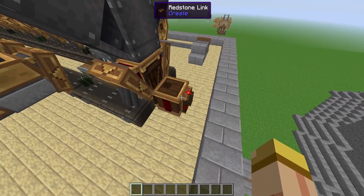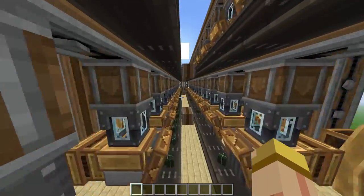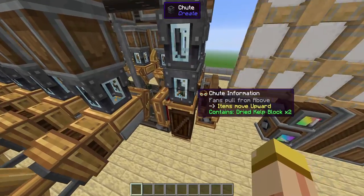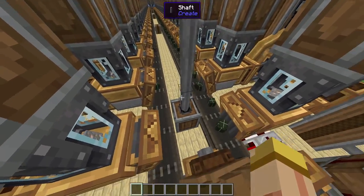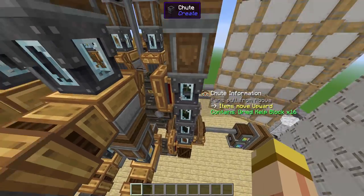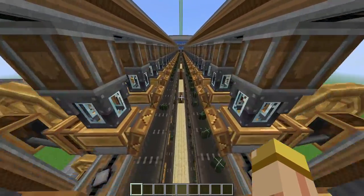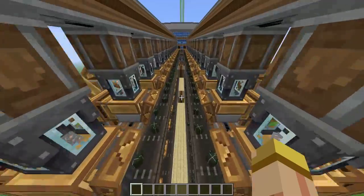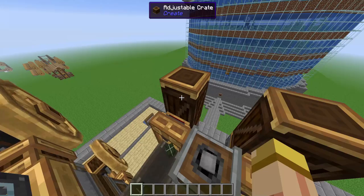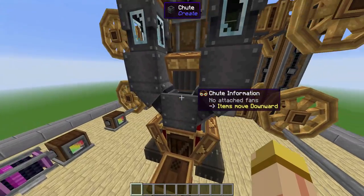We have a detector here that actually allows us to control this whole system. If this ever gets filled up to the max, it will turn off to prevent any overflow. Once it goes through this belt and fills up every one of these furnaces, it goes straight up. As it flows right in here, it goes up into this adjustable crate, and once again gets sucked up to the second floor with these fans, then goes right back onto the belt to feed the engine furnaces. So nothing gets wasted.